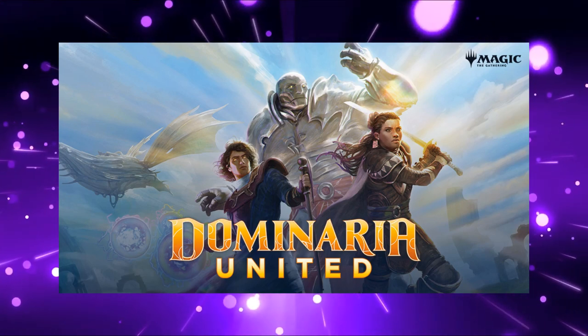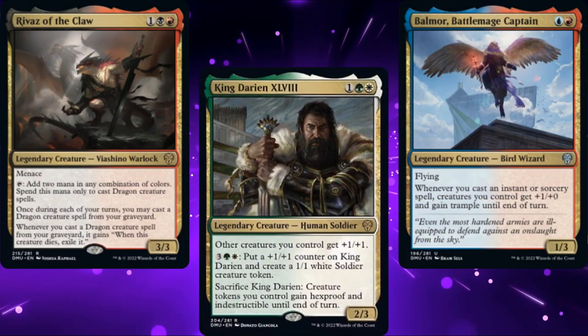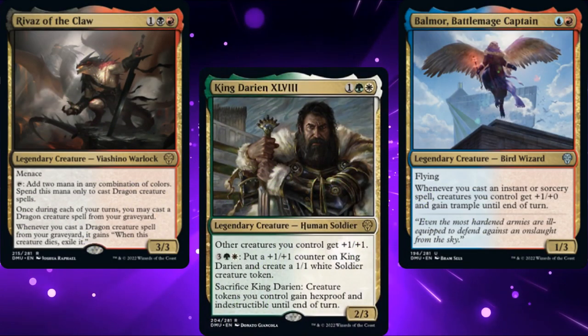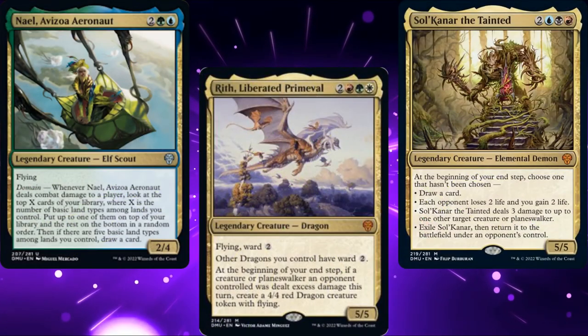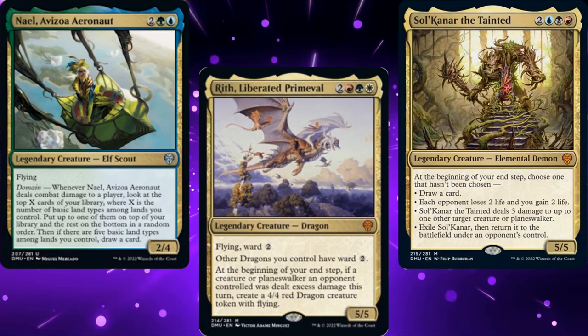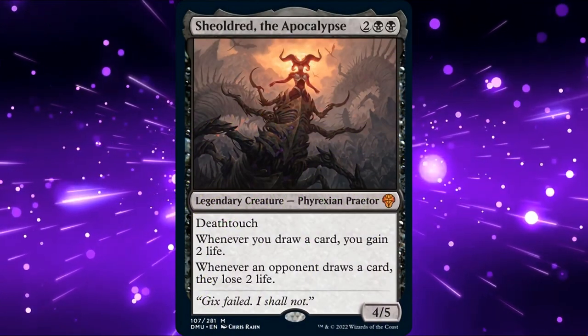Welcome once again to Commander by Dana. Today we continue our series on Dominaria United. This series will probably go on for a while, so be prepared. As of the recording of this video, we had almost 70 new legendary creatures or planeswalkers that can be our commander. Today's deck, as I'm sure you've gleaned from the title, is built around Shieldred the Apocalypse.